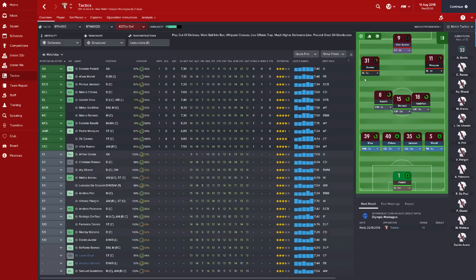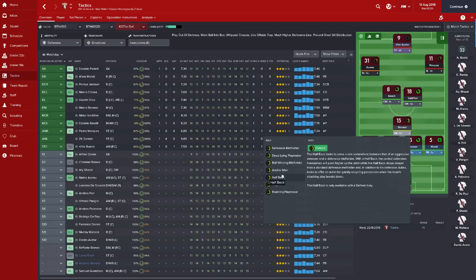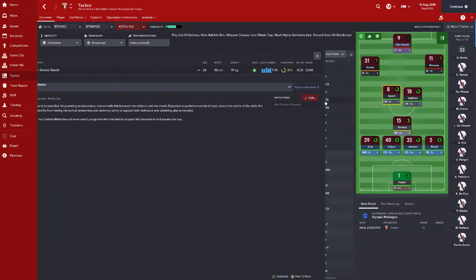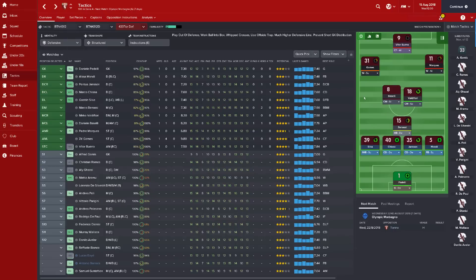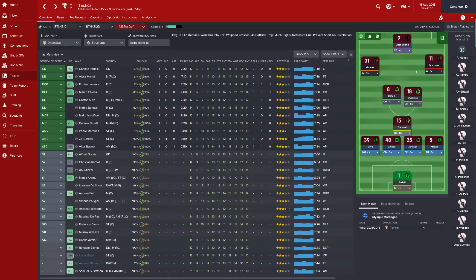There are several ways to play the inverted wingback in a system. I could play him with a DM, or make it into a half-back setup and get him to be the inverted wingback, knowing he'll come into the central position. This means I want a player elsewhere who can get further forward — specifically someone with the 'gets forward whenever possible' PPM so he'll bomb forward from his position.